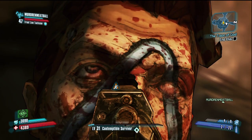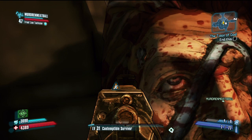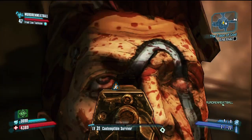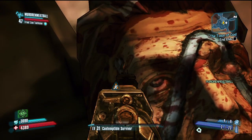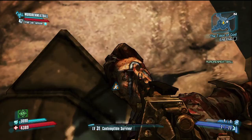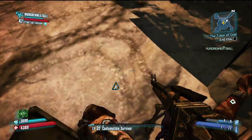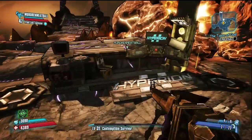His right eye doesn't look that badly injured, probably because he just got murdered. And yeah, that's what he actually looks like. As you can see, that's the little thing he uses to keep the mask on his face. This is Handsome Jack's real face — he's not very handsome.